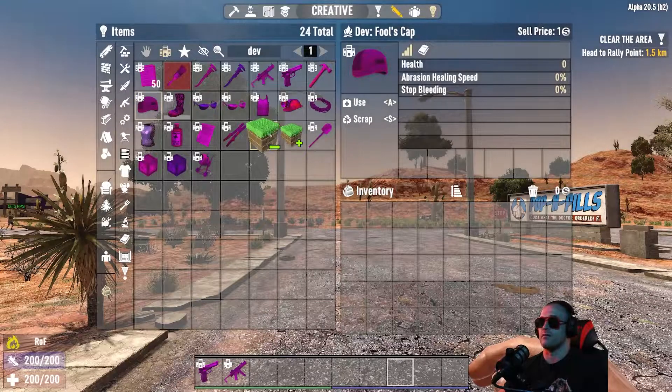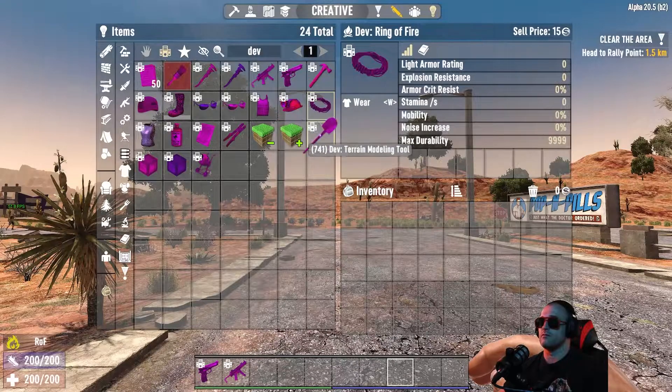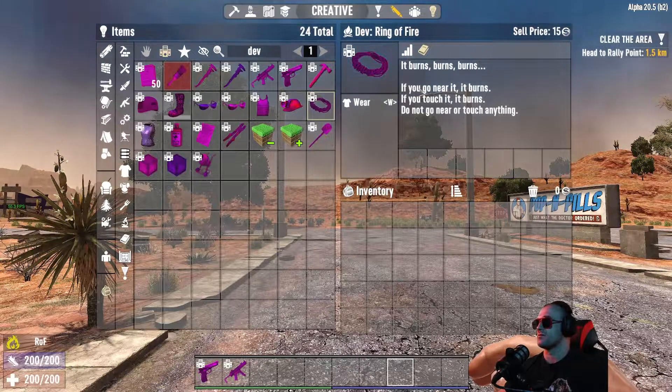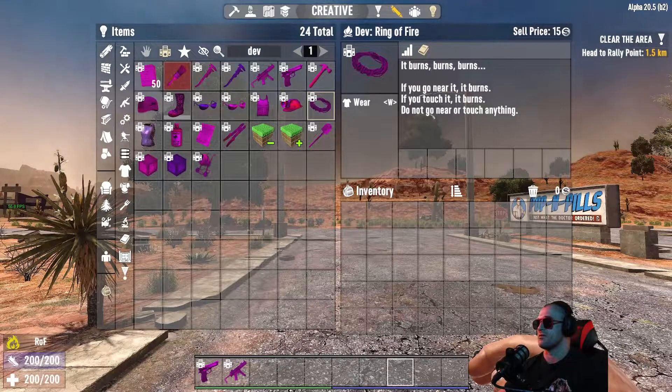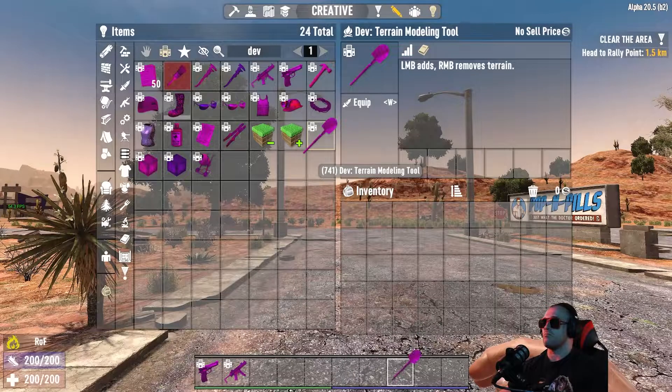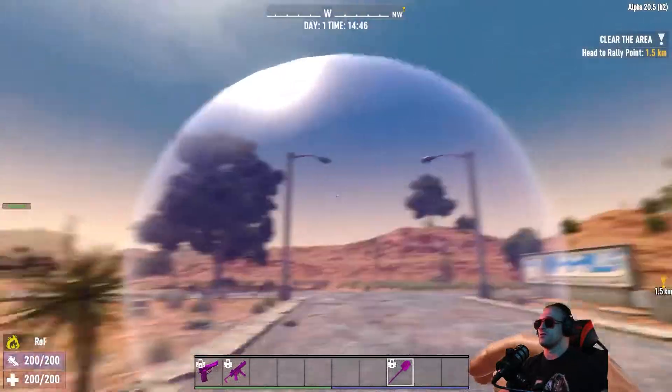These give you supplies, this will respawn you, this is just armor — a hat, fools look abrasion healing zero, stop healing zero, health zero, like ridiculous stuff. The ring of fire will just allow you to — I think it harms things — it burns. If zombies come near it they burn.